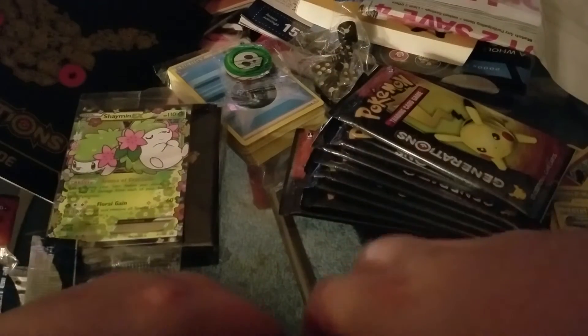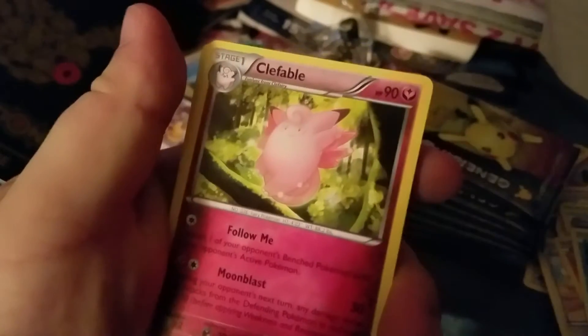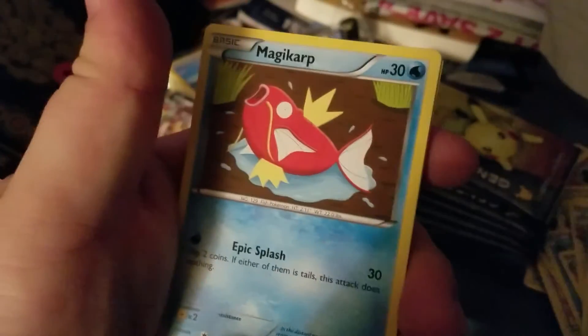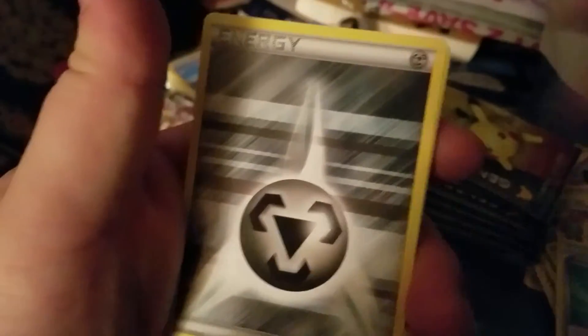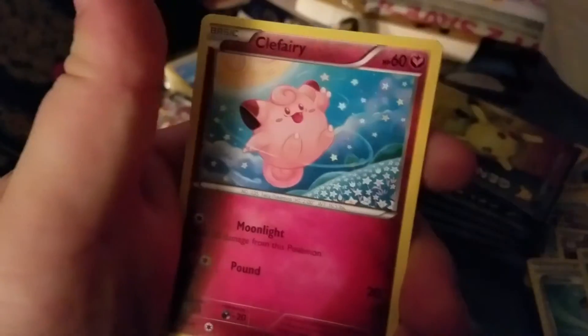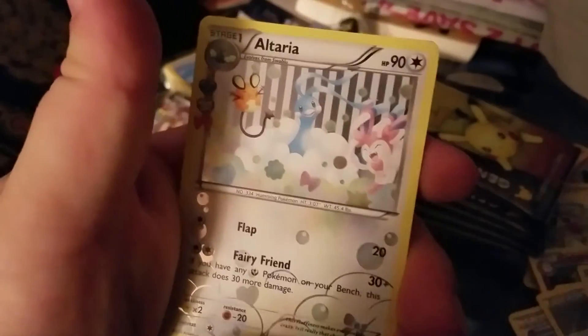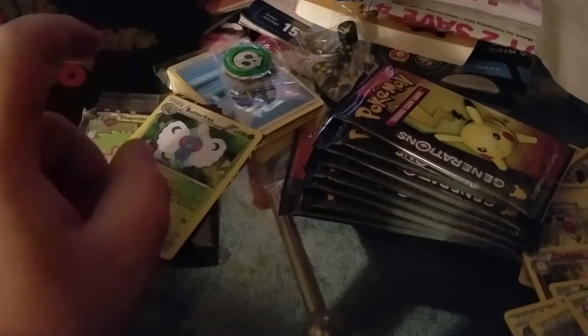Three from the back. Fletchling, Clefable, Eevee Soda. Nice. Magic Heart, Steel Energy, Bits, Clefairy, Reverse Caterpie, Holo Altaria from the Reigning Collection, and then a Holo Butterfree. Awesome, that one's pretty cool.